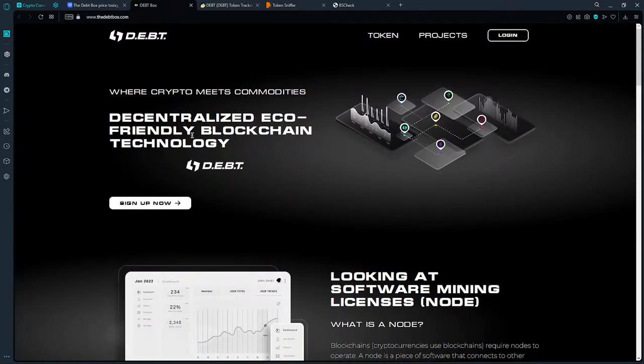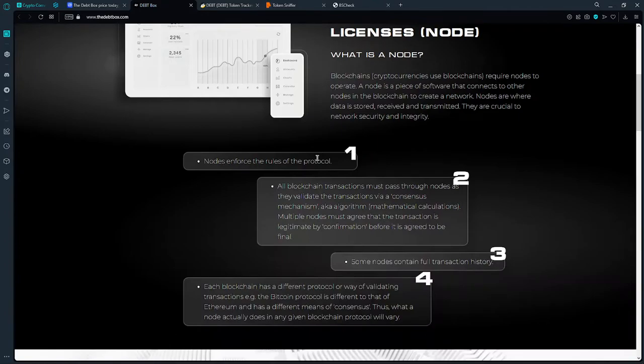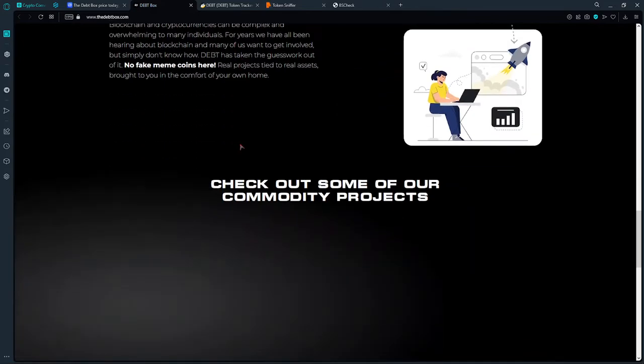Scrolling down, you can see it says 'decentralized ecosystem.' The website has a nice interface. You can see an option to purchase a software mining license and activate it, so it seems like you can actually go ahead and mine with this platform.